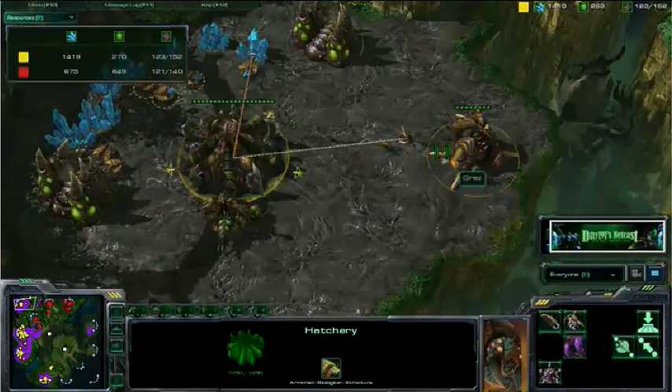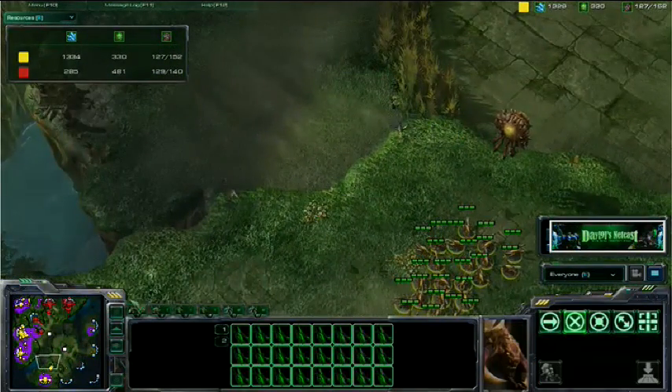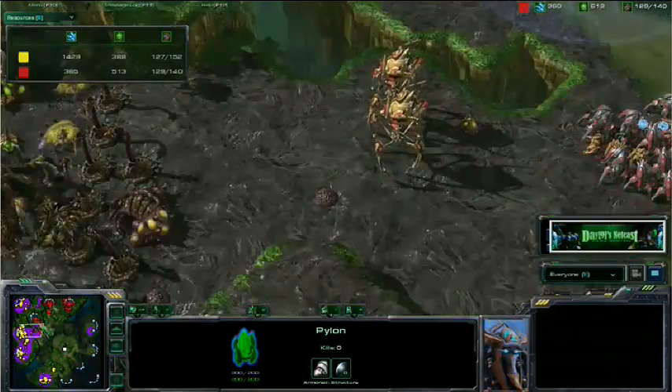Sen being very, very smart. Nidus worming to get this expansion up. He even has this bottom of the map. He's killed off this pylon. And Whiteraw also doing a good job of spotting.